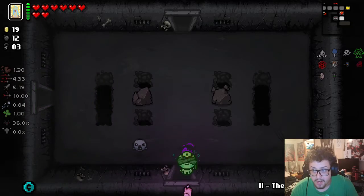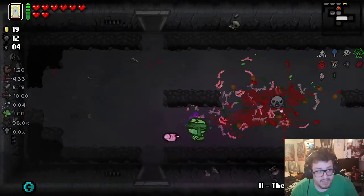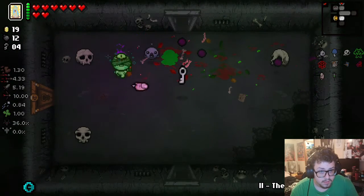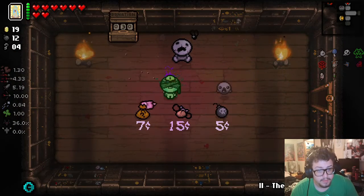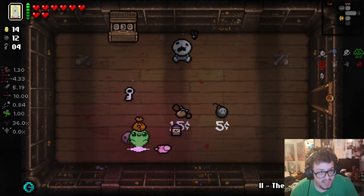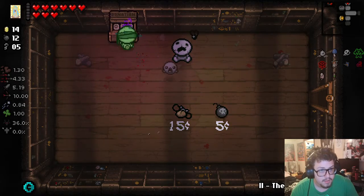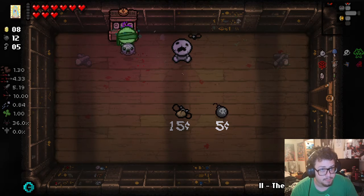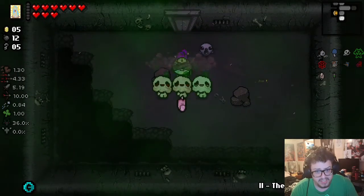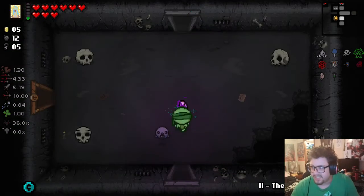There's nothing for us there, really. I'll take that key. Some Globans. Give me that sack. I'll pop that and then boom. The rest can go into the donation machine — unless it breaks. It might break. Yeah, it broke. I'll save the five coins. Maybe I can unlock Cain by the end of this. Probably not, but we'll see.